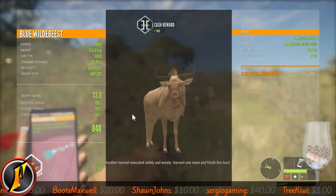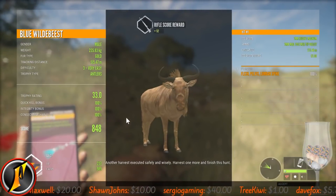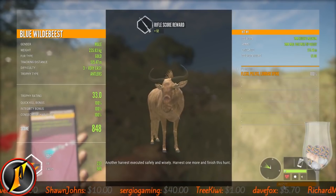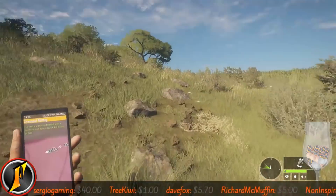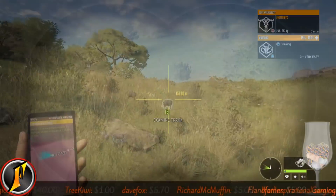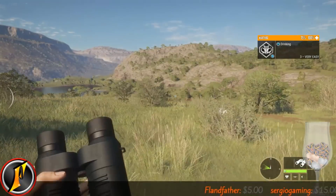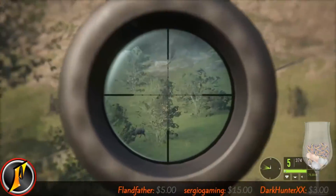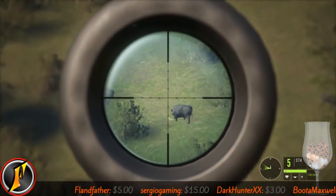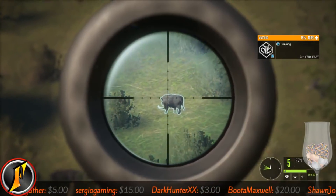It's a good day - another harvested safely and wisely. Harvest one more and finish this hunt. We have to shoot them from far away - lumbar spine at 275, not bad. Looks like that's the best one we have, and that will be the one that gets shooted. Deadpool609, thank you for subscribing, dude - welcome to the community! God, those tusks are huge for a level three.